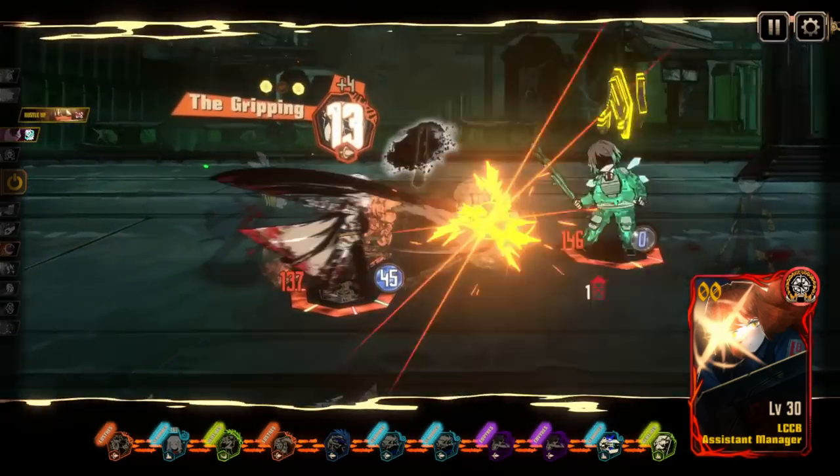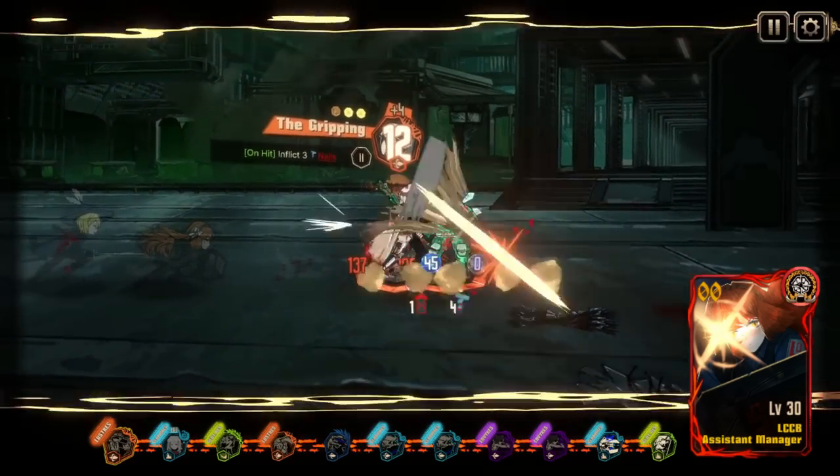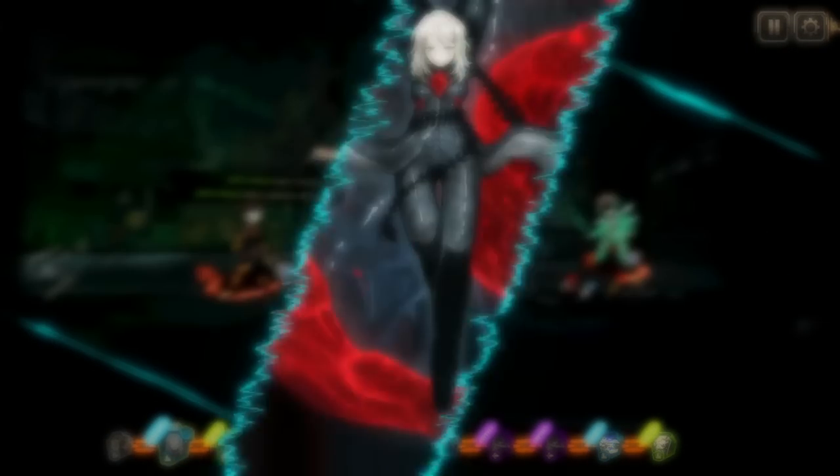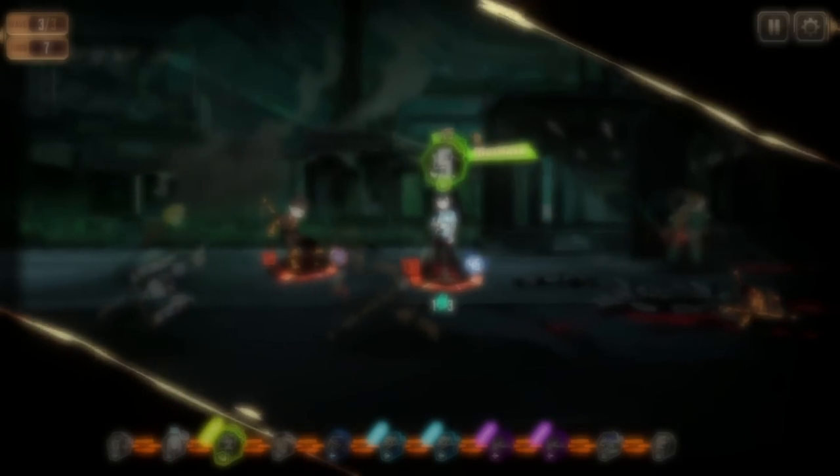Once Rupture teams gain enough support you can also bring Ishmael alongside them to make Rupture infliction more consistent. And that's about all I have to say about the Chapter 2 IDs. It was a bit unfocused because these IDs aren't necessarily designed to be used together since they're all from different factions, but I hope you found it useful nonetheless. Thank you all for watching. If you have any other strategies involving these IDs, I'd love to hear them. I'd appreciate you leaving a like on the video if you found it helpful. Buh-bye!